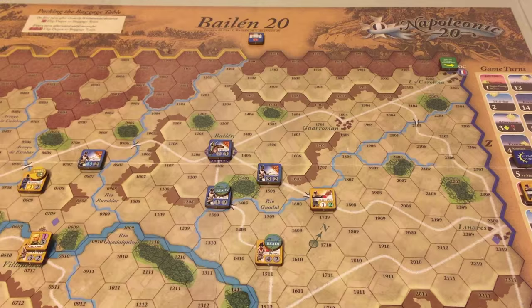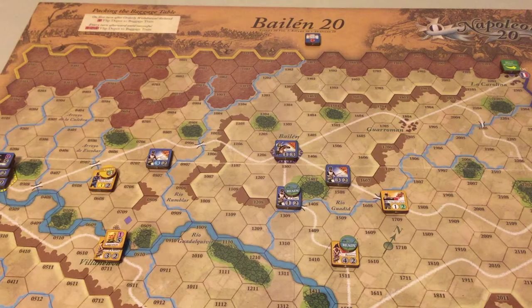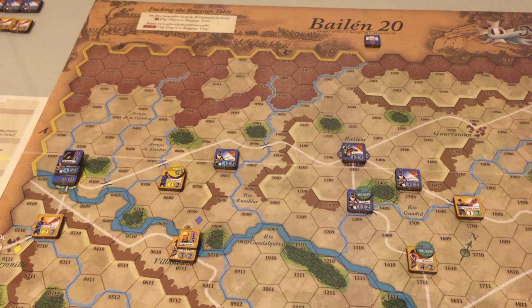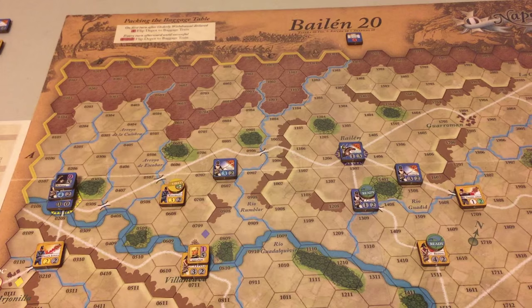That is the end of the first day of the campaign, July 15th, here in Bailen 20. We see the Spanish advancing towards Bailen and also towards Andújar, with the French forces strung along the road between both towns. We'll see what happens during the second and third days in the next episode of Bailen 20. This is Tuka Joe signing off for now — thanks for watching.